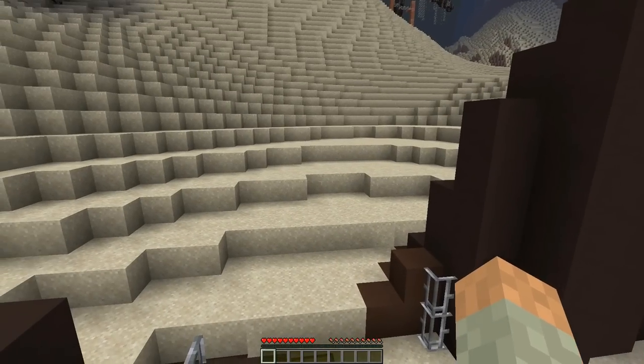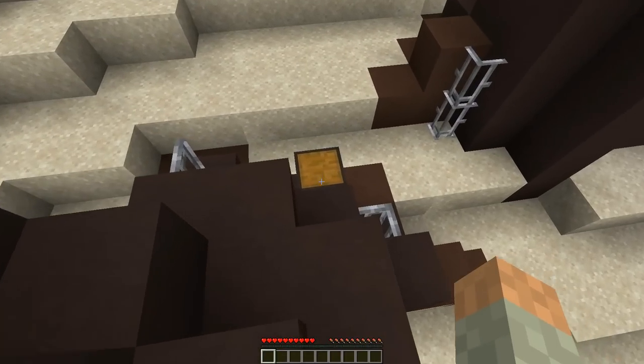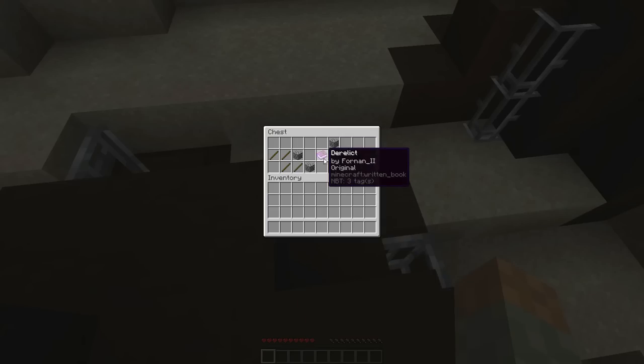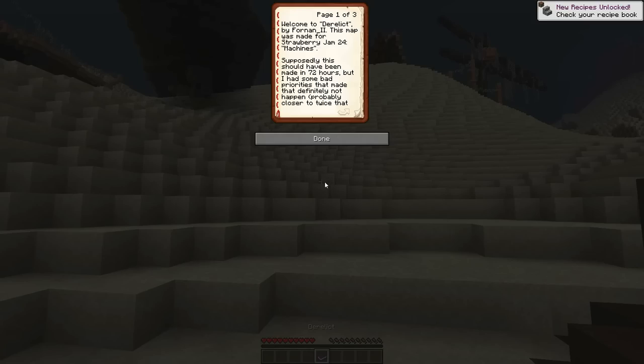Did they change the texture of sand, or is everybody just using resource packs? Because once again it's in 1.14 and everything looks so very new and different to me. But maybe they did just change the texture of everything. Welcome to Derelict by Fornan.